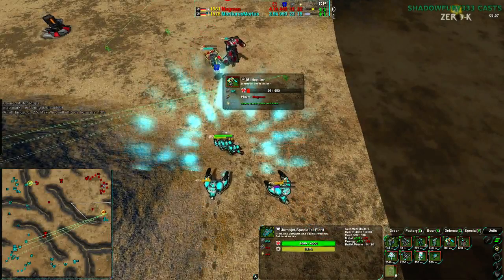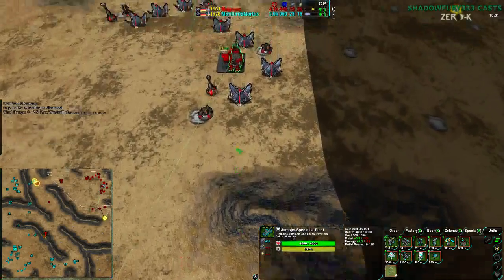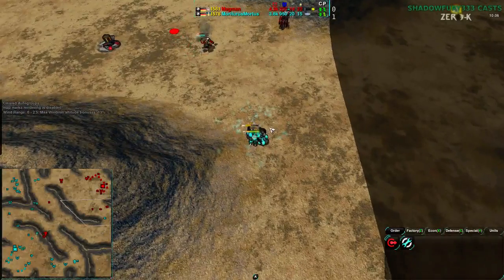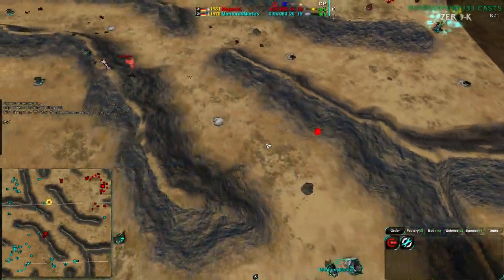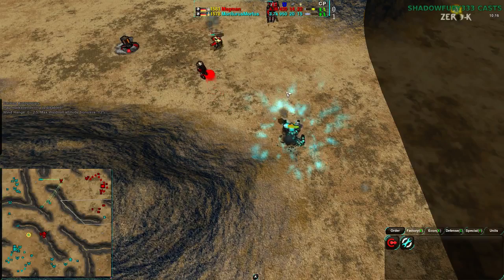The Placeholder does what it can, and actually that is enough — the Warriors are moving into a great position for a Pyro. Magman, realizing this, does build a Pyro. However, this is not going to be in time. But the Placeholder's reload time is low enough that the units can't get out of position, and the Pyro will be able to kill it.